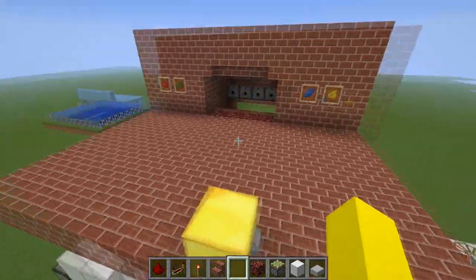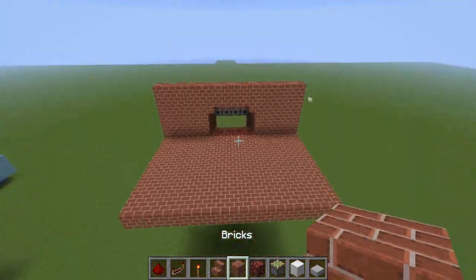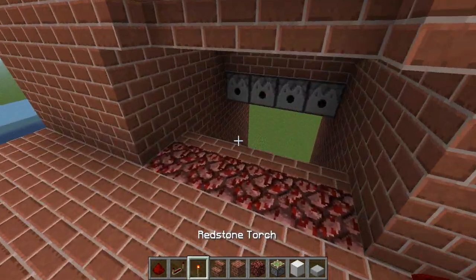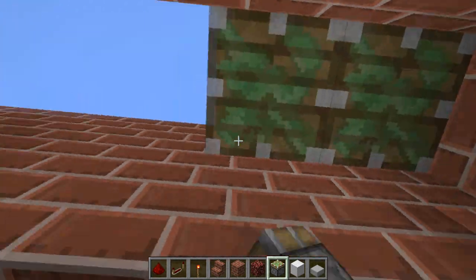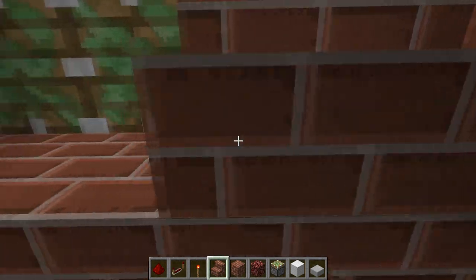The download will be in the description for this, but if you want to make it on a server or something then keep watching — this is a tutorial. Okay, so we're trying to do this in one take, I think I can remember it. So I'm going to put this like this and put pistons up here and then replace these stairs like this.